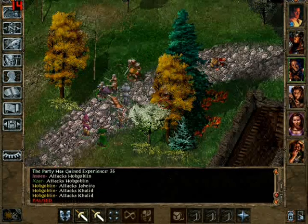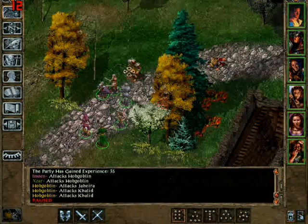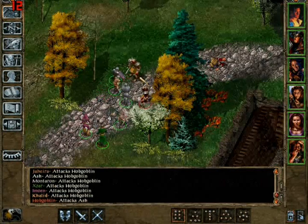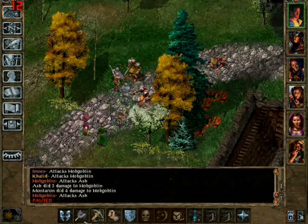In Baldur's Gate 1, Montaron actually had throwing axes that he could use, but I guess they didn't give them to him. Pretty sure he had them in the first one. Alright — Ash, chainsaw time.